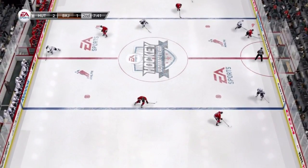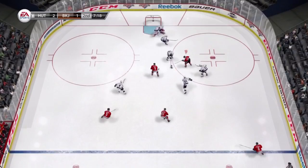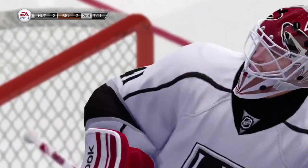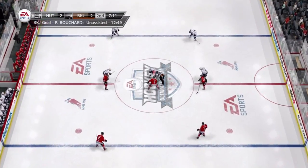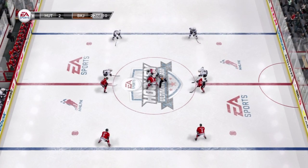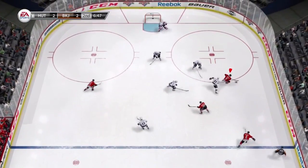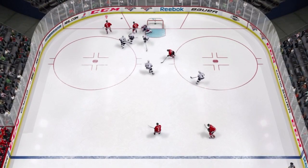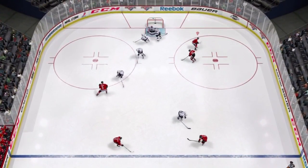I forgot to change the line changes — I have them set as default, so pretty much I have my first line on there the whole entire time during this game. I don't know how Bouchard got that goal there, but he has amazing balance and just blew that one right by Mike Smith. Good goal there. That's basically it — all I have for HUT tips. Just follow those tips, play small hockey, just do the little things, and they will always get you the most pucks.